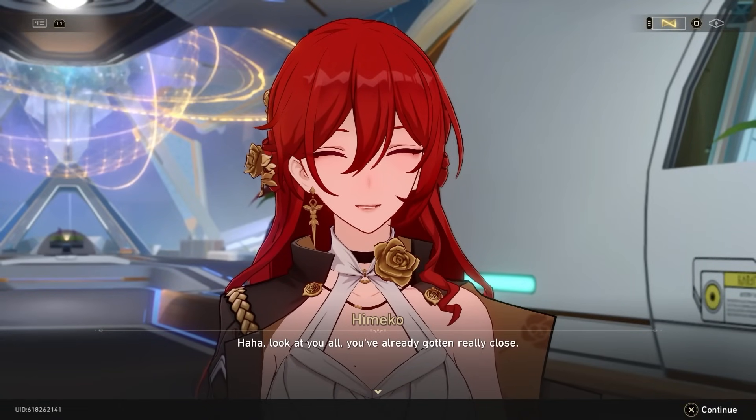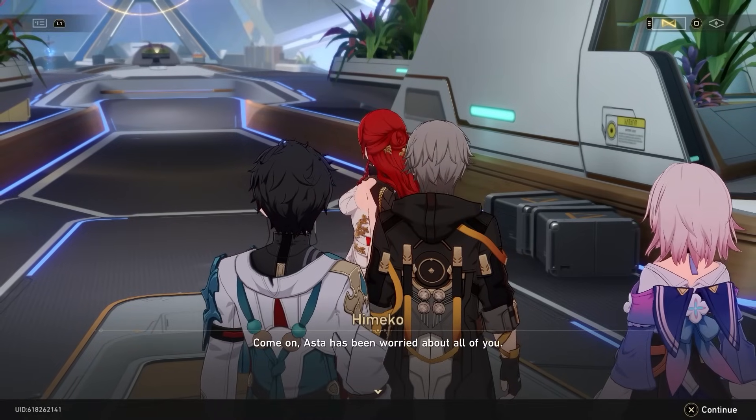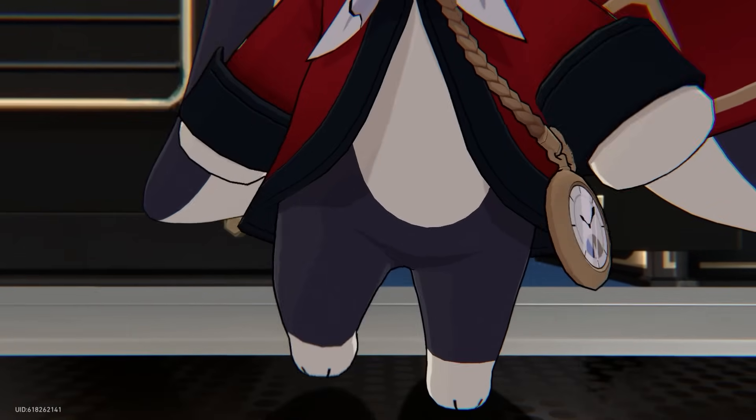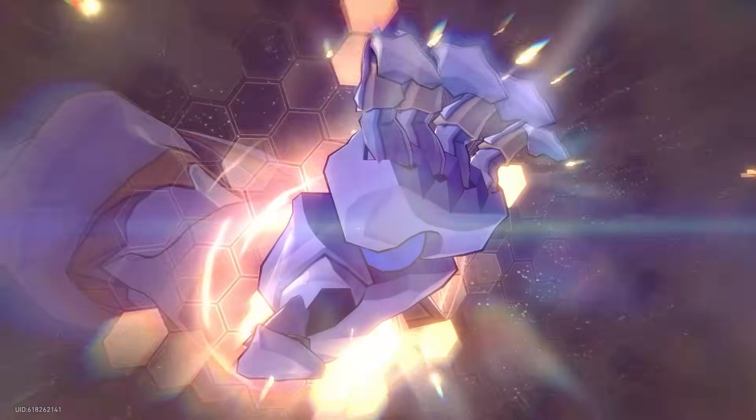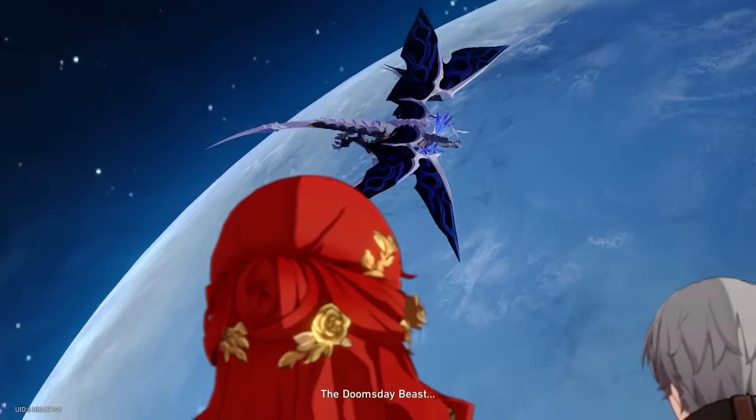Shortly after, we make it to the main control room where we meet Himeko, Asta the lead astronomer, and what looks like a Digimon — Terriermon, is that you? The space station has been breached by what is literally called the Doomsday Beast.